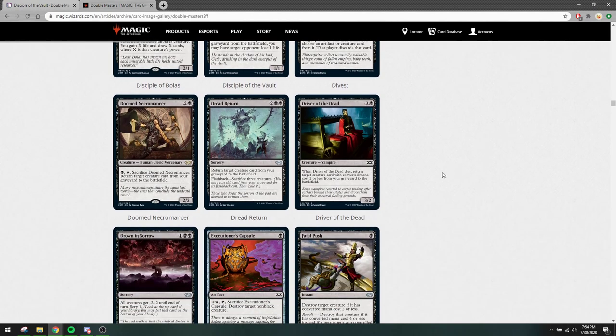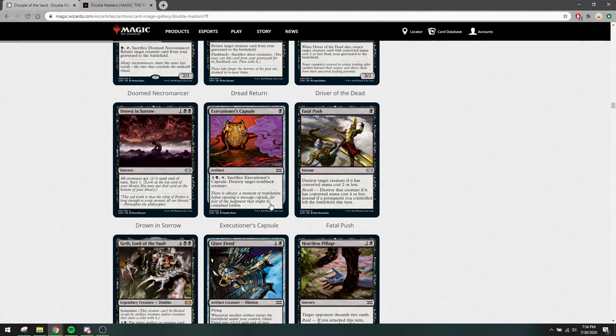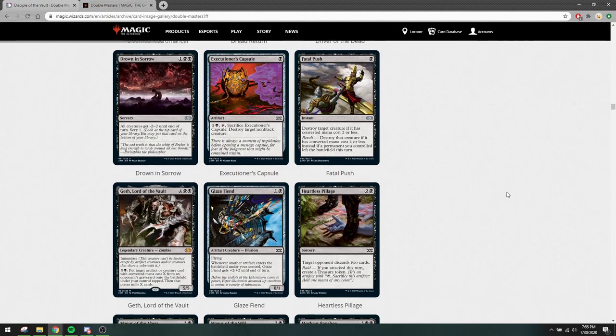Traveler of the Dead is an interesting card — I'm sure there are some combos with this; we just don't know them yet. This card was already legal and wasn't being played. Executioner's Capsule sees play sometimes in Trinket Mage decks, so maybe you can get a copy if you want. I'll try to hold one of these if possible. It's an interesting card — nothing amazing; I prefer Cast Down. But maybe if you have synergies, then it's going to be good.